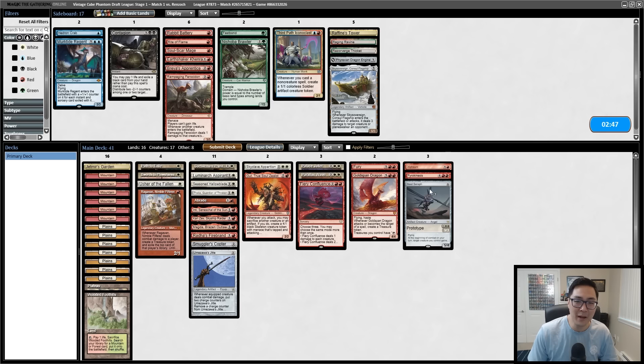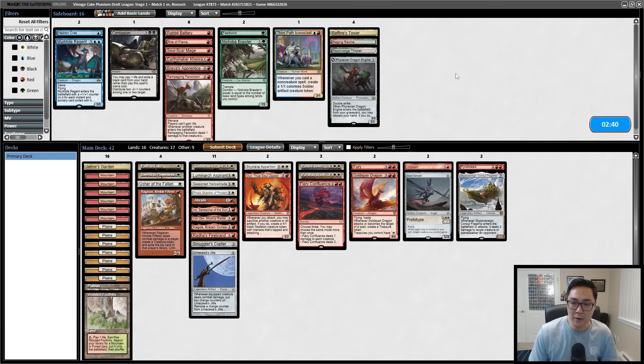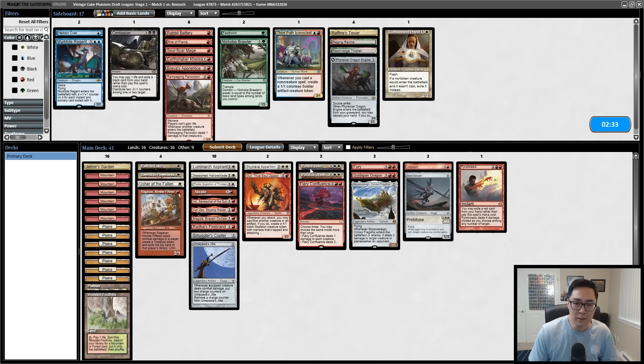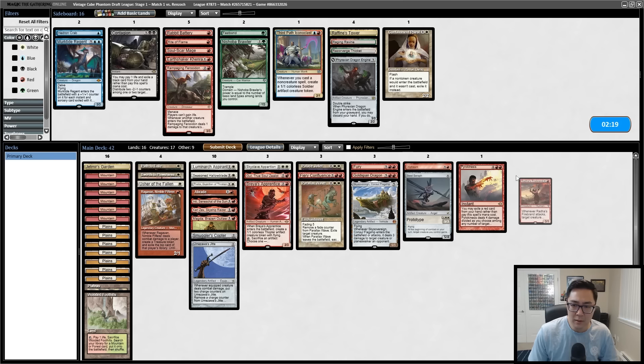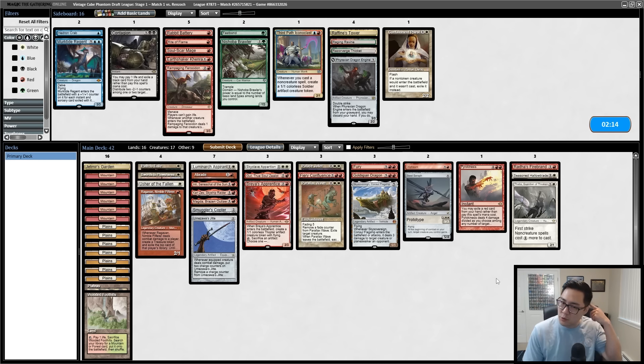Pyrokinesis — so this is another creature matchup. We can get pretty creative with sideboarding. The Boat could also be good; Sky Sovereign is relevant in a creature matchup. Containment Priest is likely not as good here. Parallax Wave is still a good card without the combo. Brea's Apprentice putting another permanent into play is pretty nice. On the draw, Thalia could still be interesting since it's a first-striking creature, which is always nice in this type of matchup.